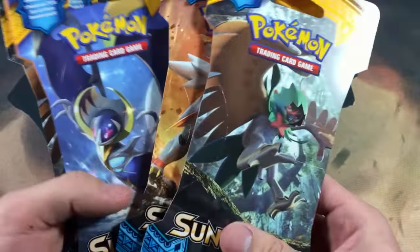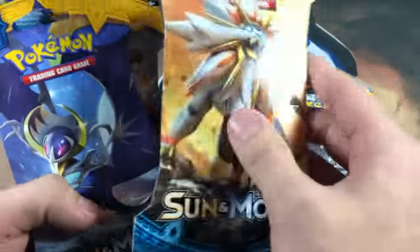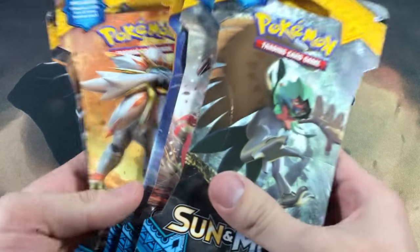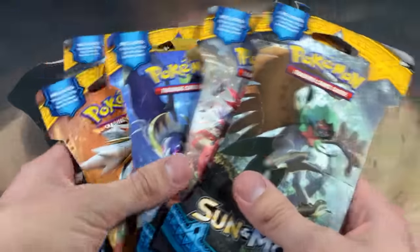I am still learning the names of the Sun and Moon Pokemon. I do know this is Decidueye, Solgaleo, Lunala, Incineroar, and then another Decidueye pack. So we're just gonna go ahead and get right into these packs and see what we can get.